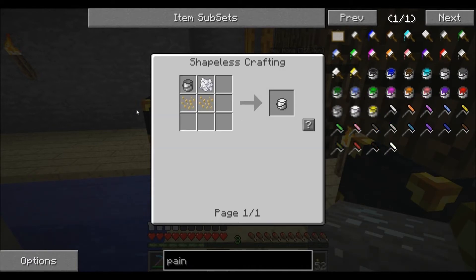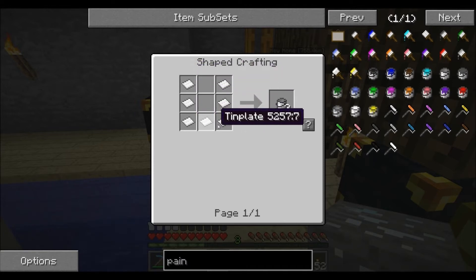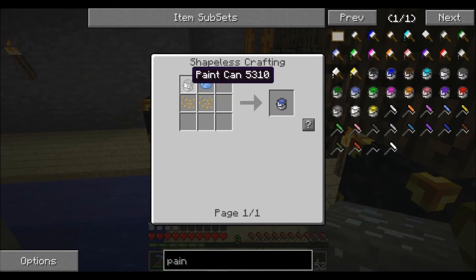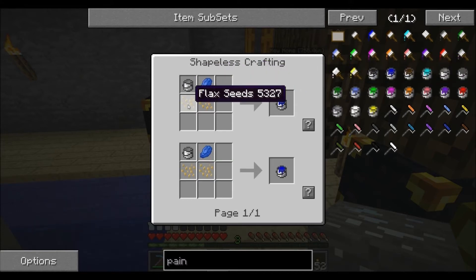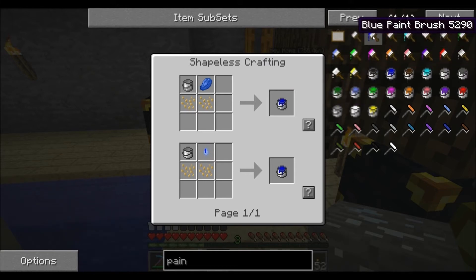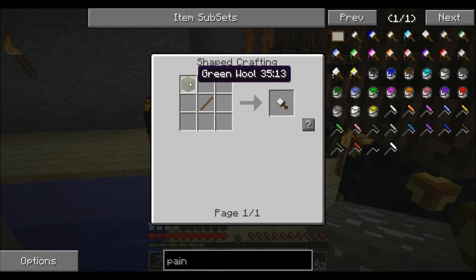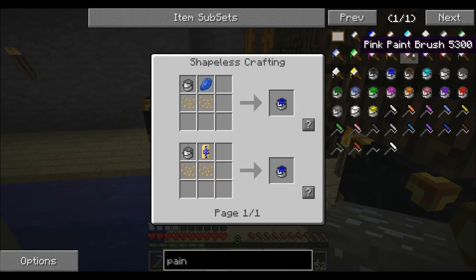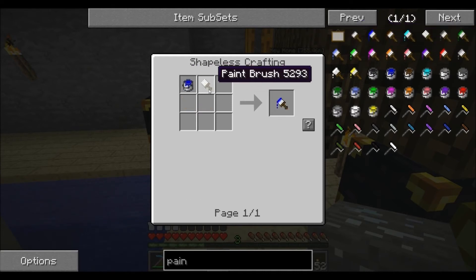To make paint, you first need a tin bucket. Get tin plates by putting two iron ingots and one piece of tin in the alloy furnace, giving you four tin plates. Then craft those tin plates into a bucket. For the paint can, use your bucket, any type of dye you'd like, and two flax seeds — that gives you a bucket of paint. For the paint brush, use a block of wool and a stick.